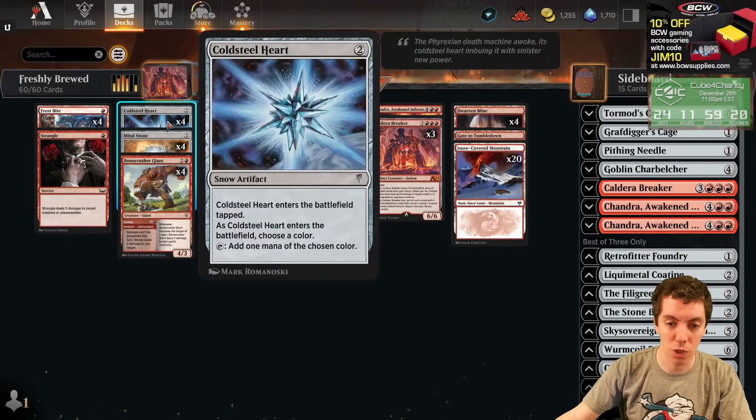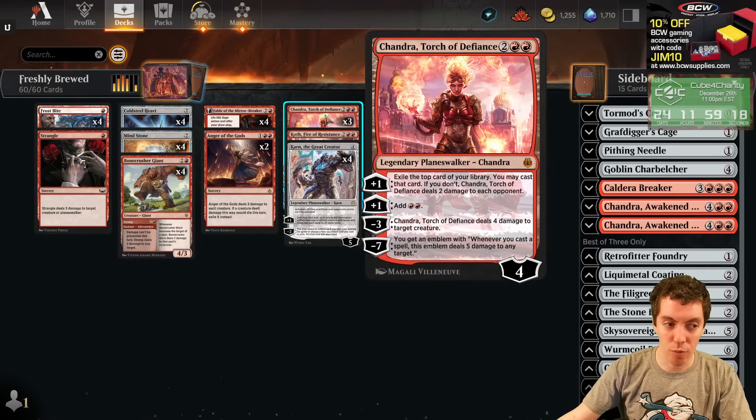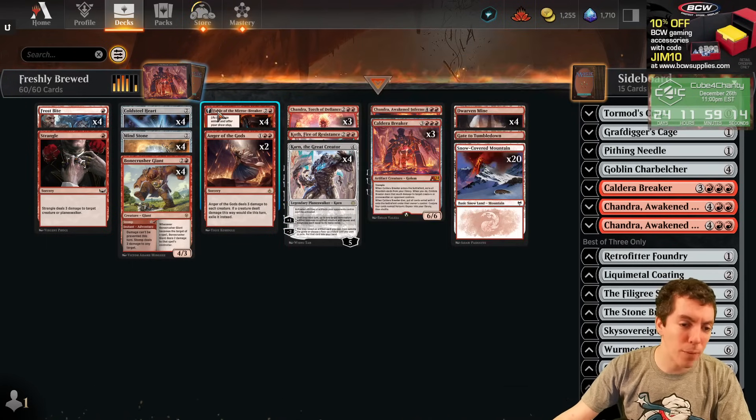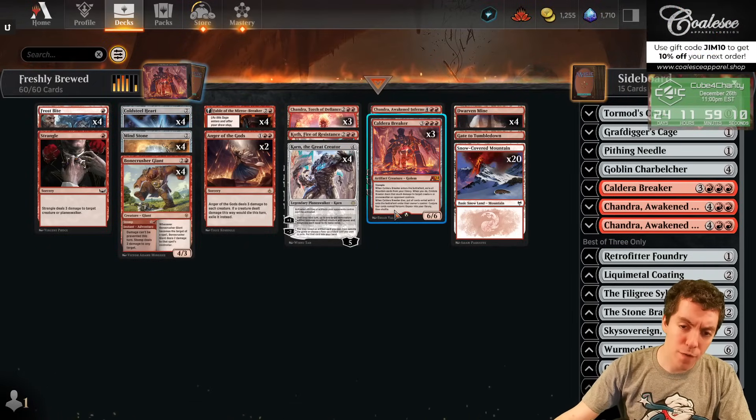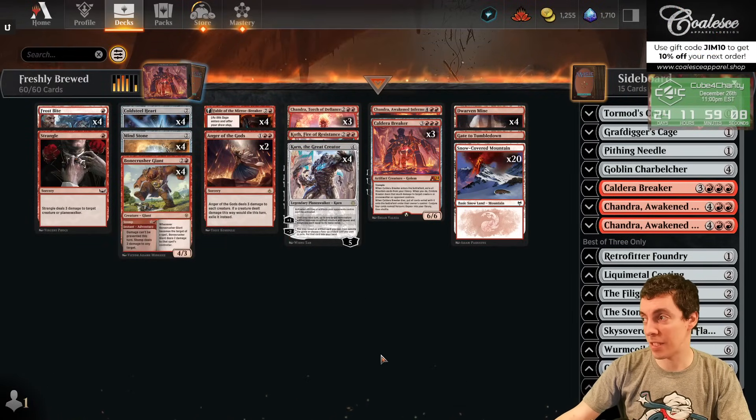We're playing kind of a big red deck. We've got some mana ramp: Mind Stone, Cold Steel Heart. Chandra obviously — great at ramp and removal. Koth a little bit, Fable a little bit. So it's kind of a big red plan with a little bit of a combo finish, which is nice. And a lot of kill spells too.